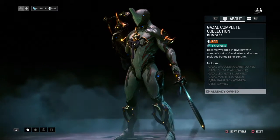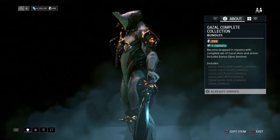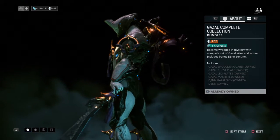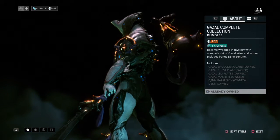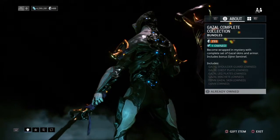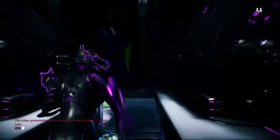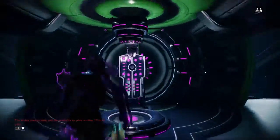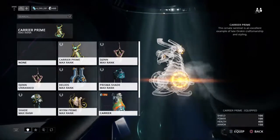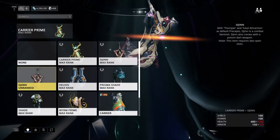Now, if you buy this from the market, it will come with the Gazelle shoulder guards, Gazelle chest plate, Gazelle leg plates, Gazelle machete, Gazelle skin, and a gen. If you don't own the gen himself, you'll get a gen. If you already own a gen, you'll get another gen.